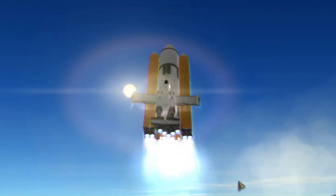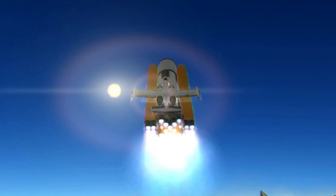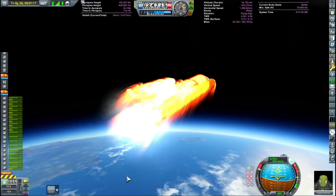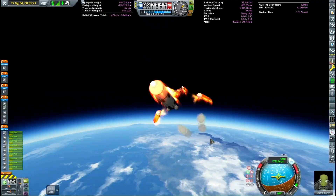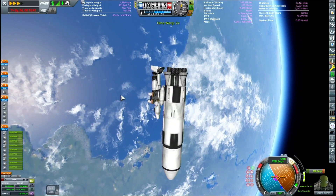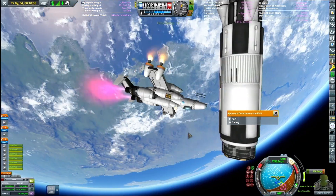This is a VTOL A-10 Warthog Space Shuttle, because that is the only logical next step to this mission. This is Urpond — I think her name is — Kerbal. This thing got to orbit surprisingly well, very surprisingly. The A-10 is mounted a little bit offset on the fuselage, so it's a little bit crooked.